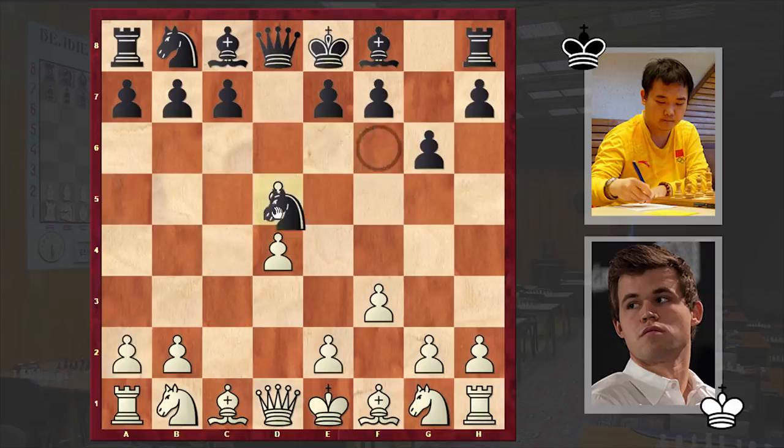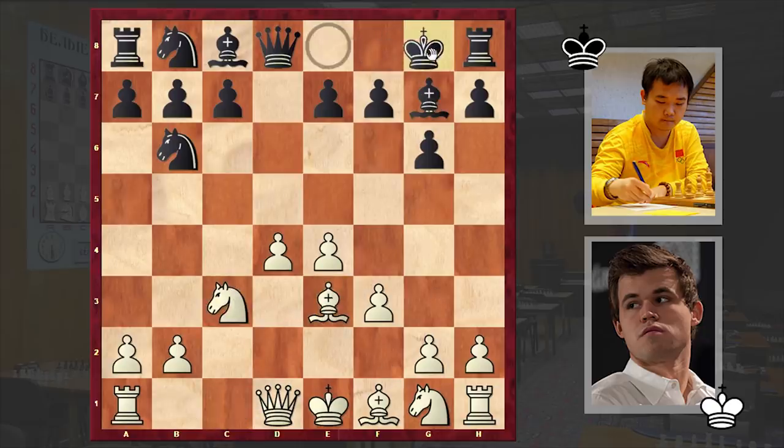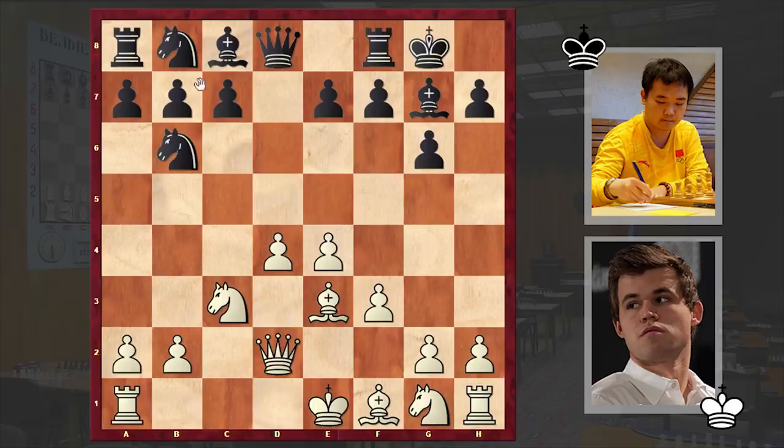The moves continued: d5, cxd5, Nxd5, e4, Nb6, Nc3, Bg7, Be3, black castled kingside, Qd2, Nc6, and Carlsen castled queenside.